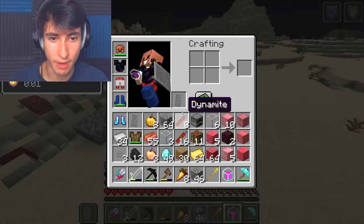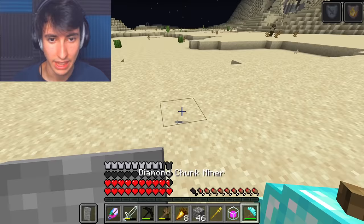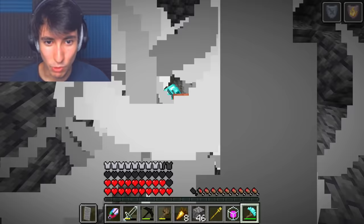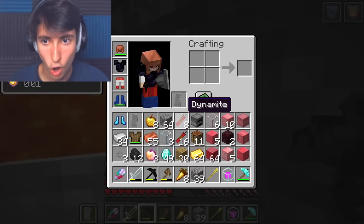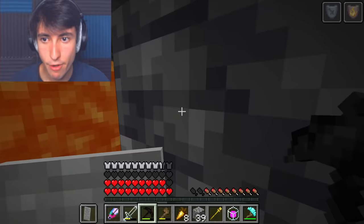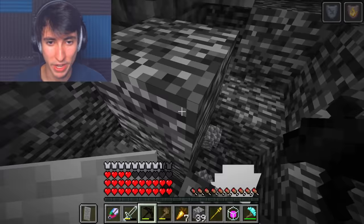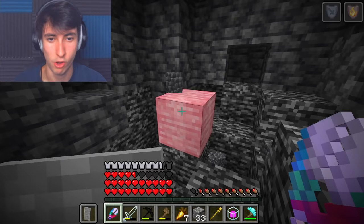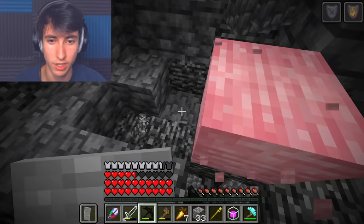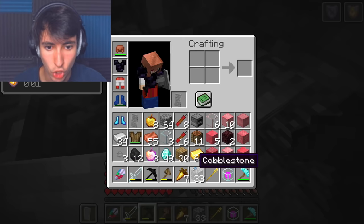Before we defeat the ender dragon and use all of our sheared blocks, let's use a diamond chunk miner as well as our TNT leggings. We made it to bedrock level. And now for the moment you've been waiting for — explosion. Make sure no lava leaks. And now to sheer bedrock. Three, two, one — yeet. Oh what? Okay, that really looks cool. What did it even — whoa, that looks awesome. Bedrock sword — Hero's Blade!